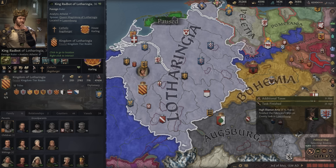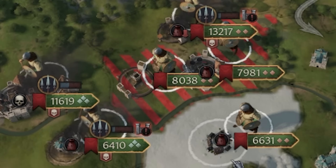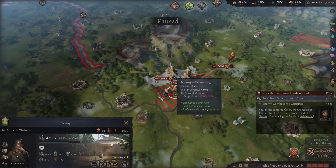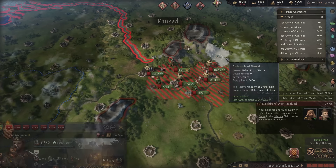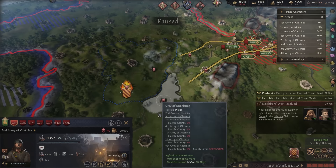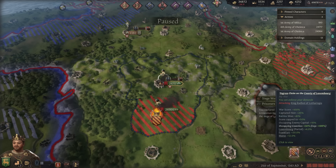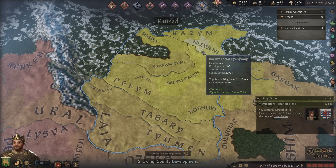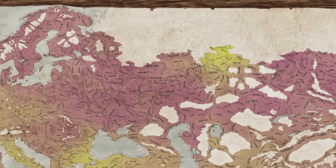We declare war for our claims. All the boys are coming together — this could be a rough shout. They're all running low on supply, and we have enough average supply to bomb-rush it to the capital. Taking the capital gives us enough war score to enforce the demands. Now in the character finder, we reign supreme — with 100 development in the capital. From a lowly count to a complete autocrat. We absolutely killed it.